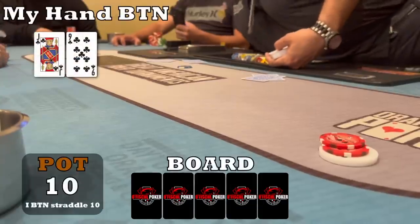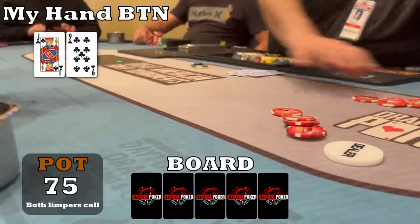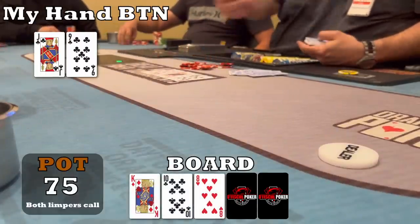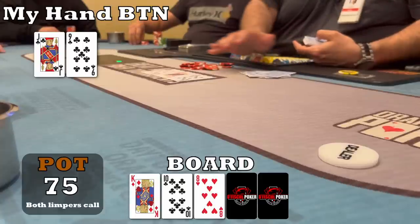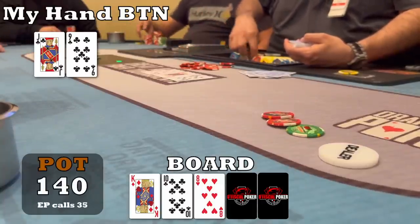Before we get down to the first hand of note, I button straddle. With two limps I raise to $25 with jack-nine of clubs. Both limpers call so we're going three ways to a flop of king-ten-eight rainbow with one club. Flopping open-ended feels pretty good. When both players check to me, pretty standard c-bet — I could have ace-king, king-queen, all those would bet relatively small, so that's what I do. I bet $35. Only an early position player decides to call, so we're going heads up to the turn.